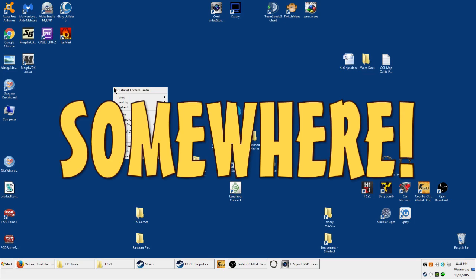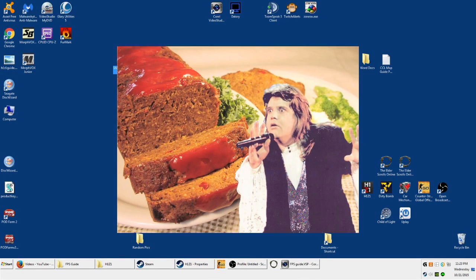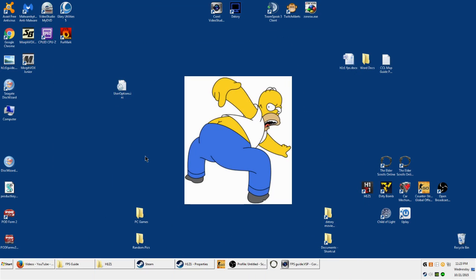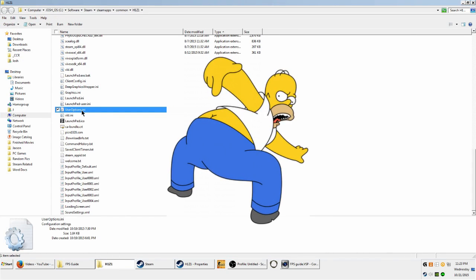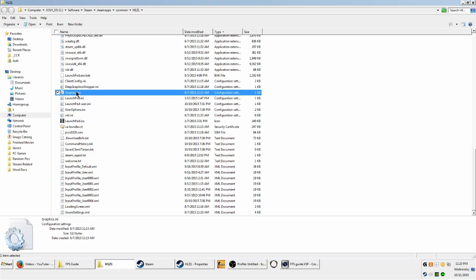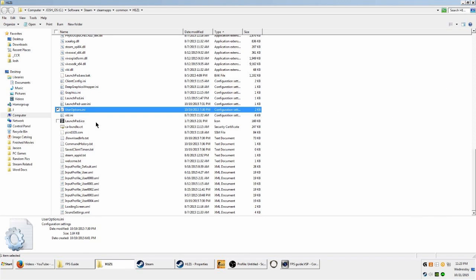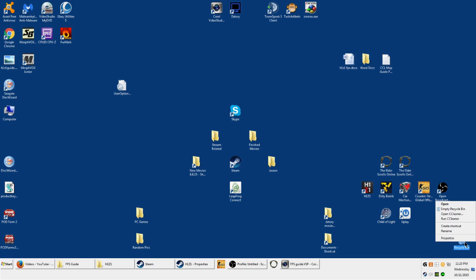Paste it somewhere — just don't skip this step. After you've backed it up, go ahead and delete your user config. Yes, that's right, delete it.